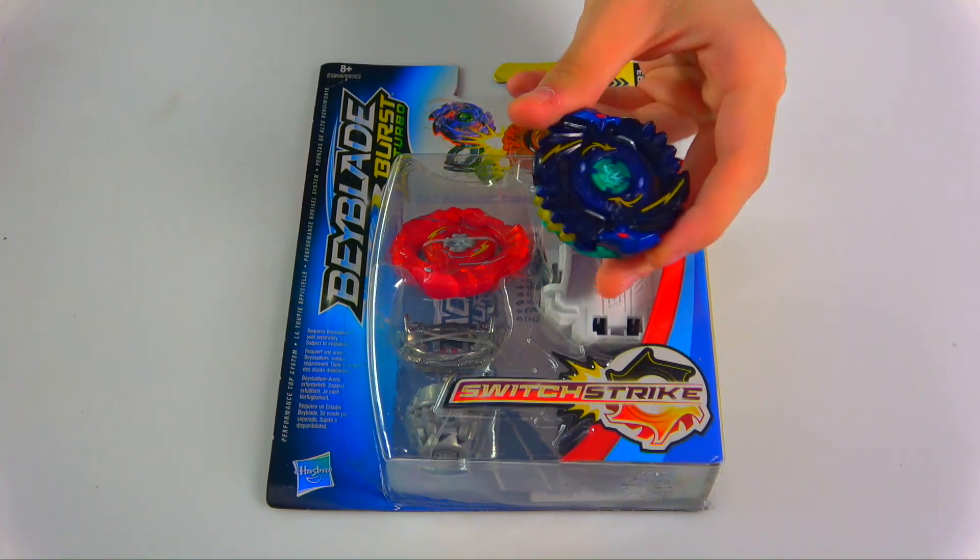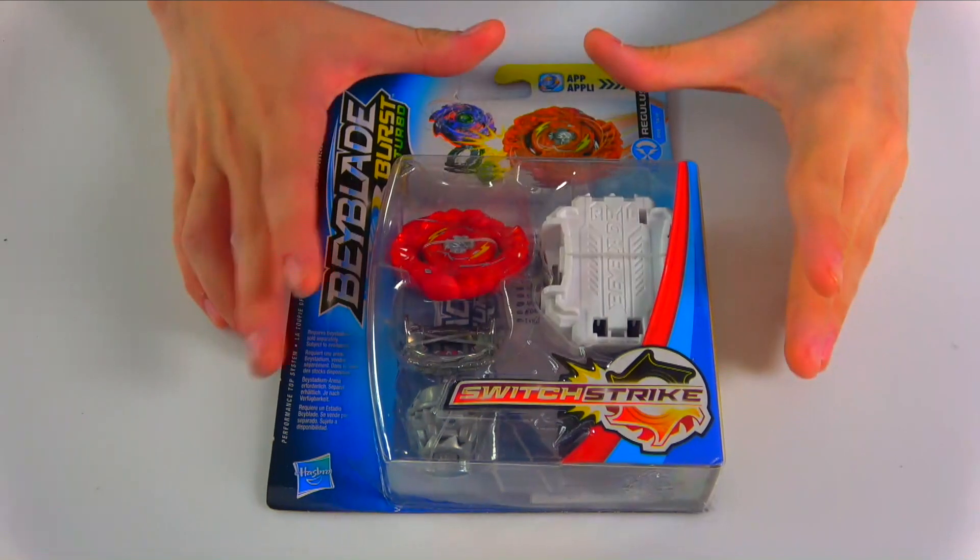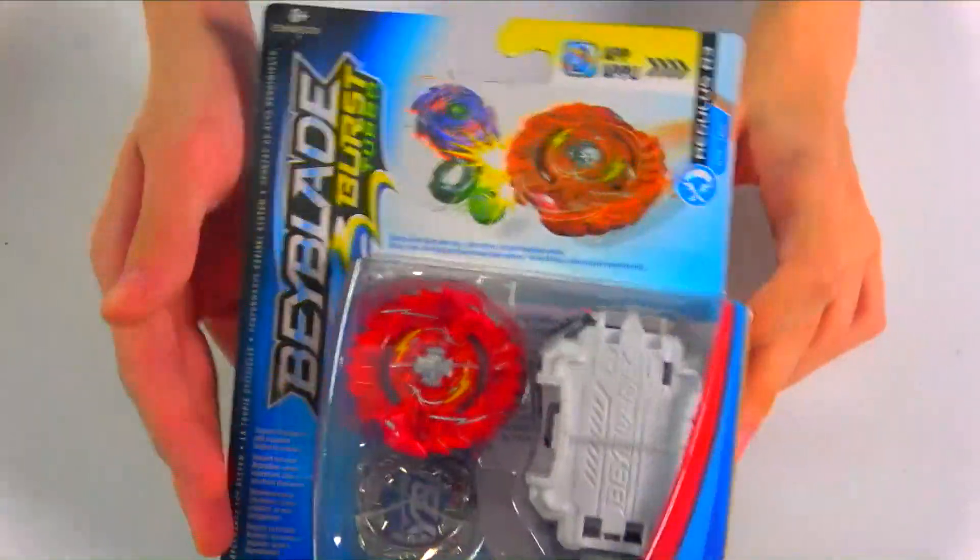This is our only other variation of Shelter Regulus that isn't some elemental skin in the app. Really cool parts — a 6 and Destroy — and I'm really excited to take a look at this. Turbo Switchstrike has been really good and not disappointing at all, so I'm assuming the same thing here. I'll also be comparing it to the original Shelter Regulus to see which layer is actually better. I mean, look at how the package looks — crazy!